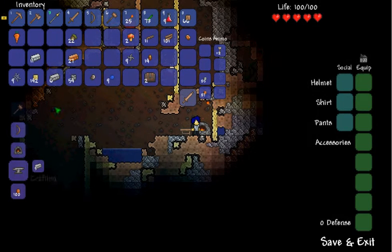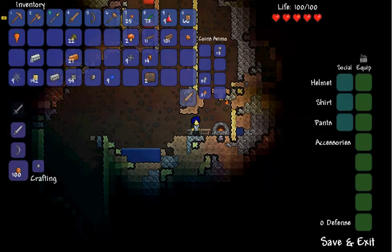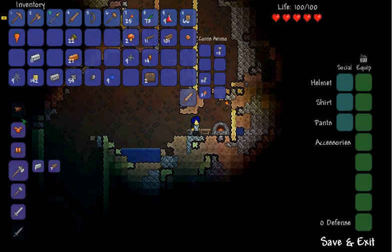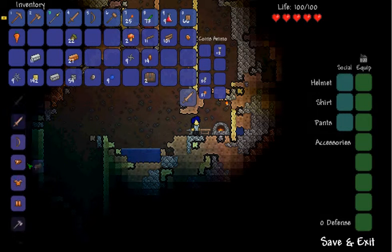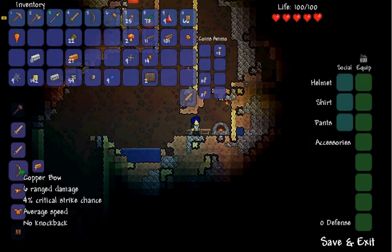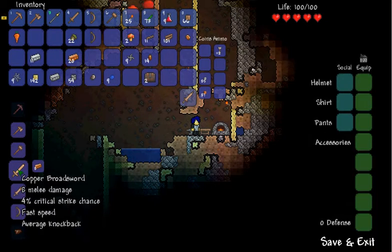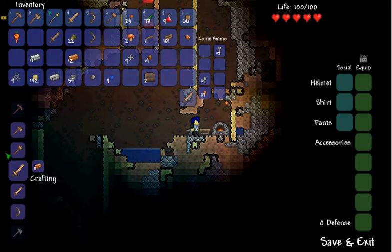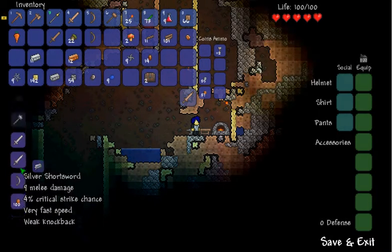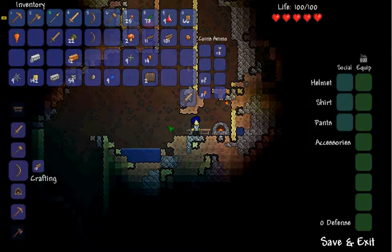Let's make ourselves an iron anvil with 5 of those 6 iron bars — we only got one left, which sucks. But we got a lot of other things. We can already make a freaking — we're one short of making a silver pickaxe, which is kind of lame. I think I'll wait for that, because freaking upgraded pickaxe, man. I'm going to go for the bow. I'm going to save that silver for the pickaxe, because then you can mine stuff faster.